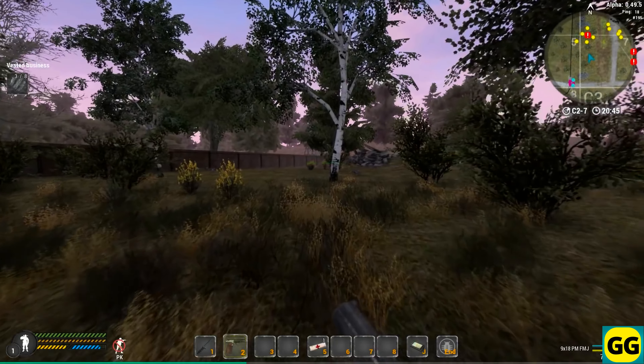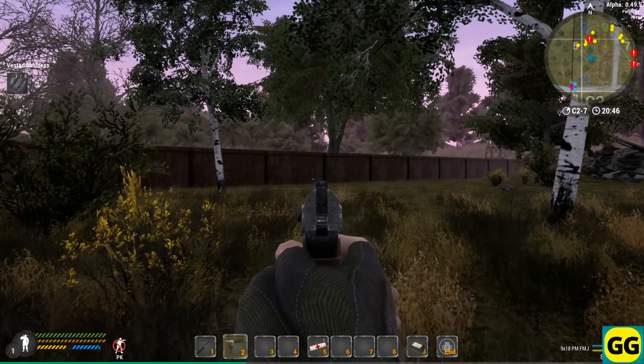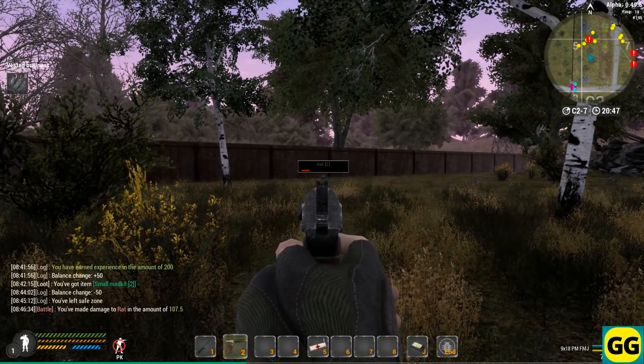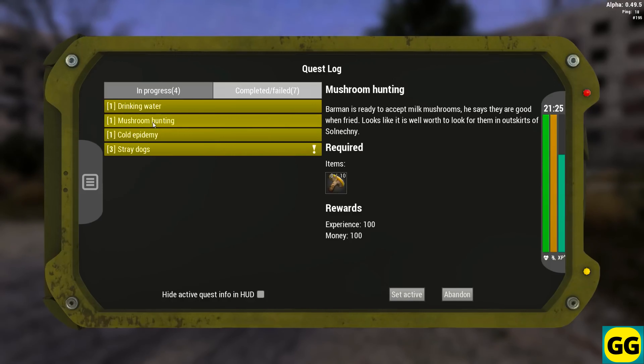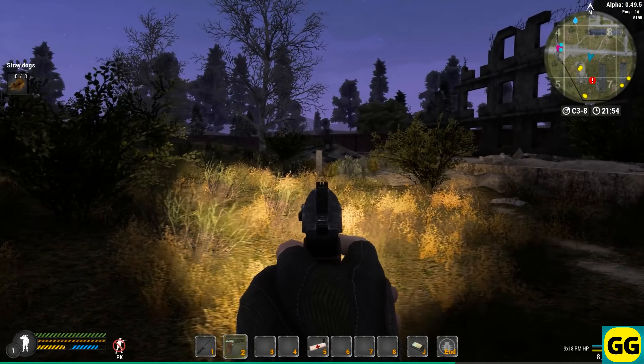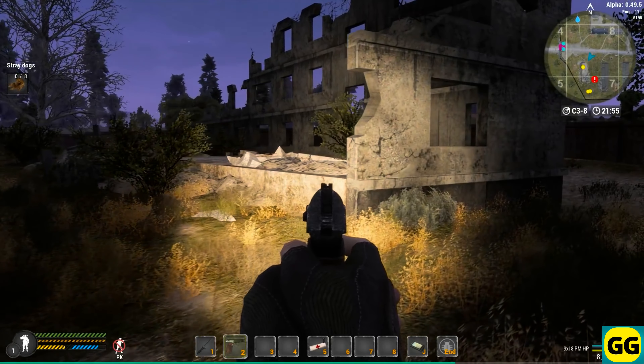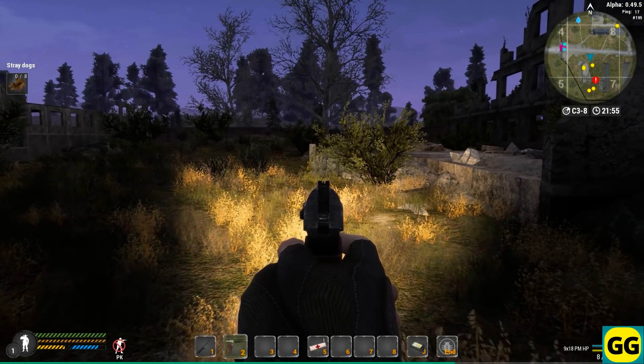Additionally, you can choose from many different character classes, each with their own unique skills and abilities, allowing for quite various play styles. The game has a big focus on survival mechanics, including hunger, thirst, and radiation levels, where crafting and resource gathering are essential. And Will to Live Online is a great game for its detailed, realistic graphics and very immersive atmosphere, which does a great job of conveying the world's setting.